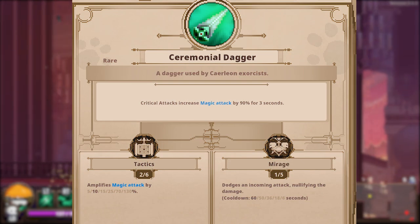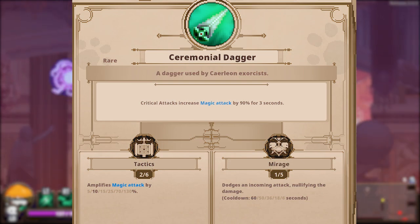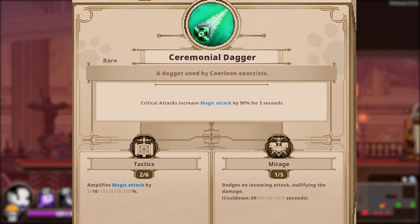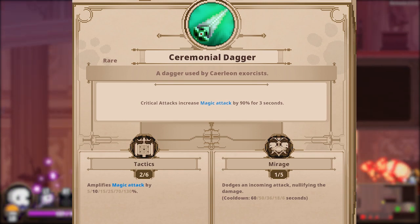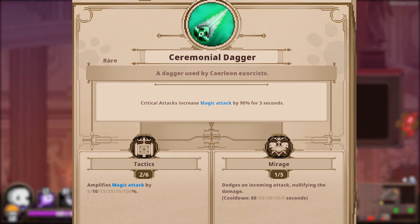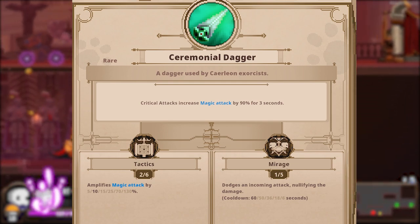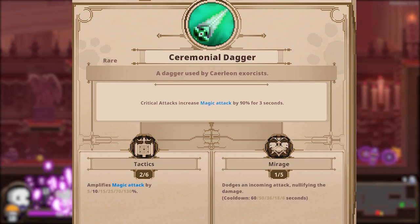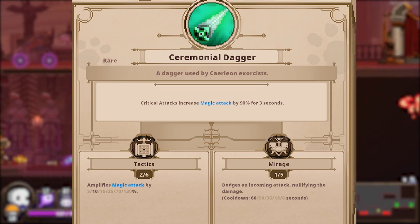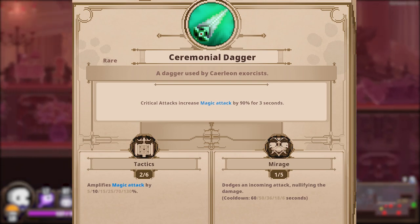Ceremonial Dagger is actually very good for similar reasons to the Ritual Staff. It provides a thick and juicy 90% magic boost for 3 seconds after you land a critical hit. It also comes with Tactics to further complement the magical power this item provides. On its own, this dagger is just fine, but when combined with items that boost critical hits, it really shows its worth. There's one critical boosting item in particular that pairs exceptionally well with this one, but we'll get to it soon.